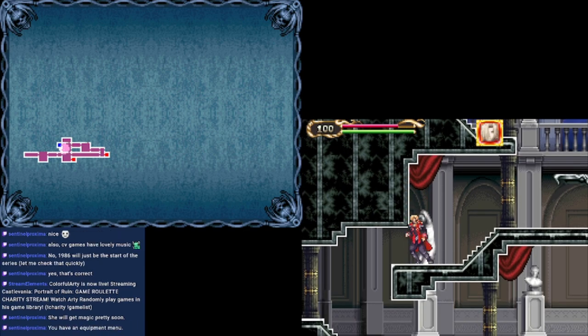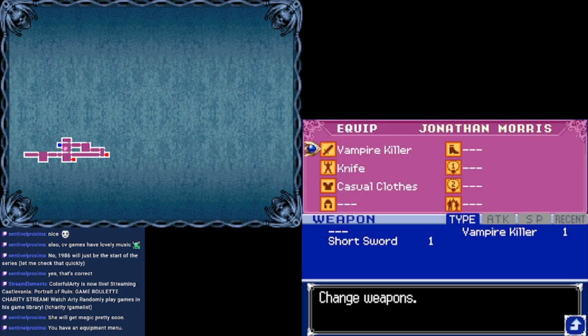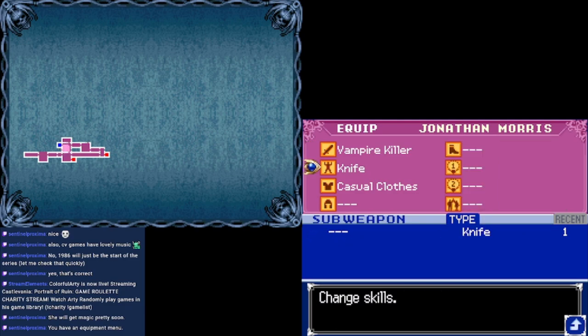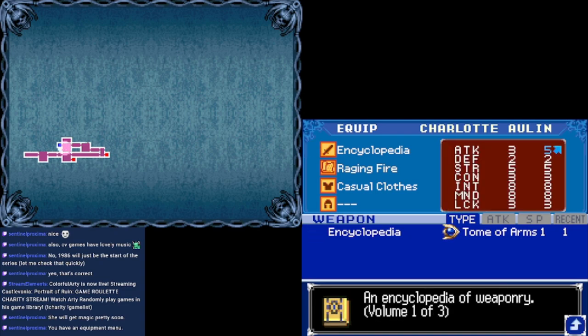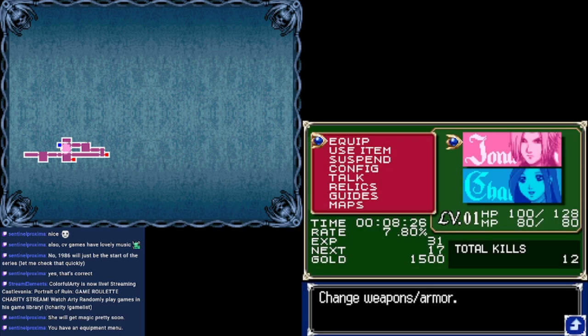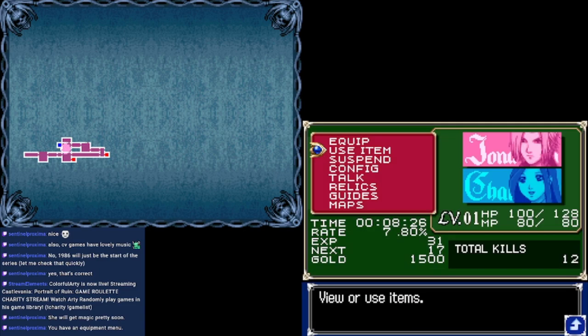Bro, you can't crawl or anything? I have an equipment menu — yeah, that would probably be nice to know. I have the vampire killer; I also have a short sword. Oh, is that why Charlotte sucks right now? Because I haven't equipped anything on her? Encyclopedia — one of Charlotte's favorite books, an encyclopedia of weaponry. That'll increase her attack.